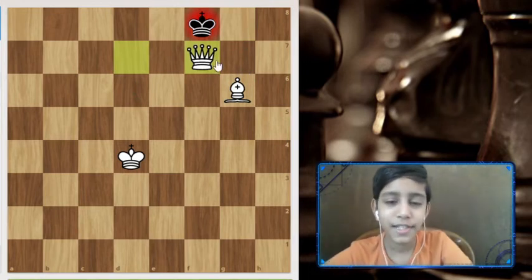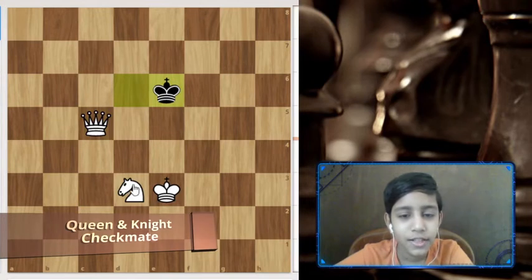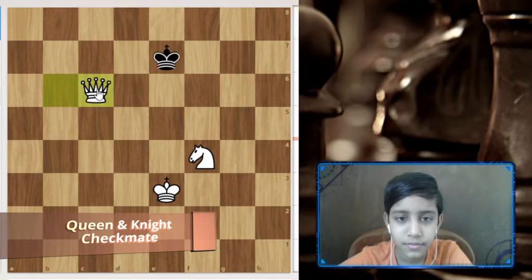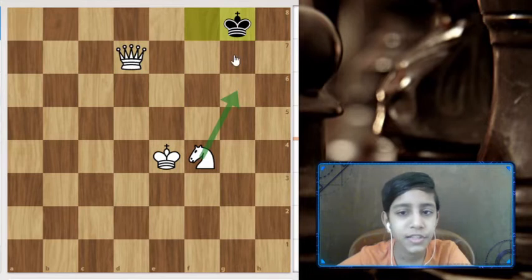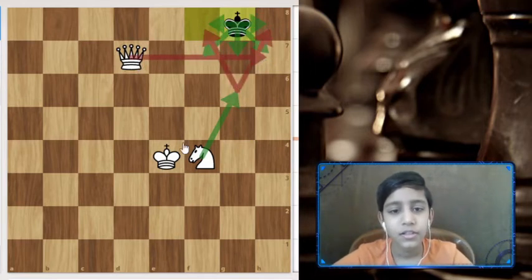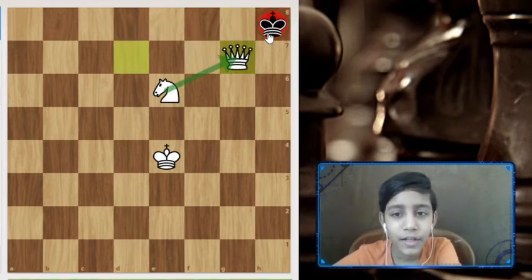Now let's do checkmate, not stalemate. Next is the queen and knight mate. Block the rank first, keep knight distance, then give check. Now if we move knight to g6, it's a stalemate because the king can't move anywhere — this square is protected by the queen and this one by the knight. So we play knight to e6, allowing the king only one square on h8, and we have queen g7 checkmate. The knight is protecting the queen and the king can't move.